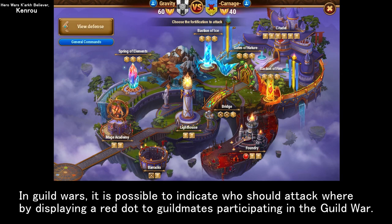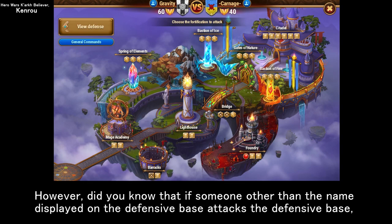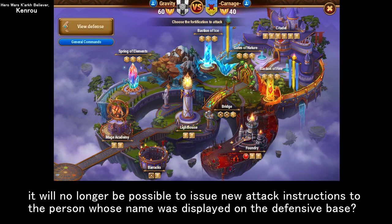In Guild Wars, it is possible to indicate who should attack where by displaying a red dot to guildmates participating in the Guild War. If the guildmate attacks the defense base with his name indicated by the red dot, there will be no system glitch at all. However, did you know that if someone other than the name displayed on the defensive base attacks the defensive base, it will no longer be possible to issue new attack instructions to the person whose name was displayed on the defensive base?